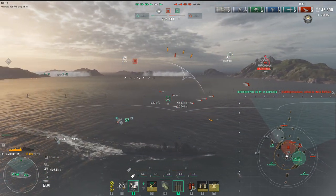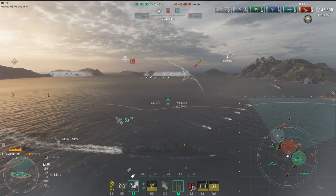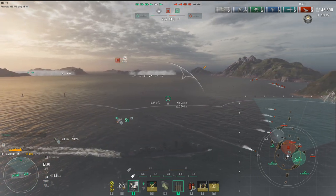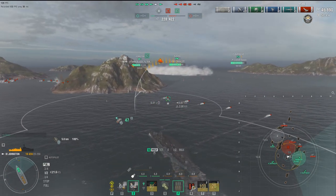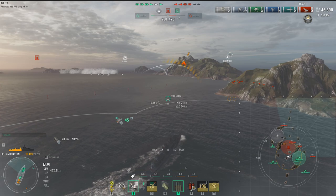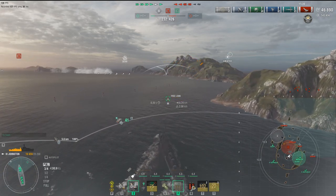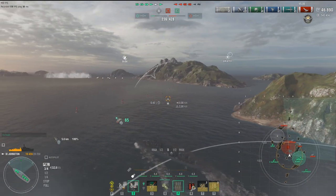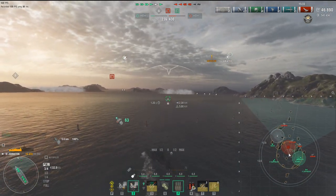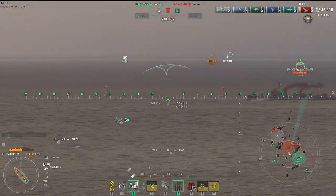They're American tier 9 Fletcher torpedoes — not gearing style, but they reach out and touch somebody. The ones on the Johnston reach out to 13.5 km as opposed to 10.5 on the Fletcher, and the Black goes a little bit further than that. They're very, very powerful torpedoes. The USS Black has more of the slower sea-mine style, while the Fletcher still has those 65 to 69-knot torpedoes if you build for them.